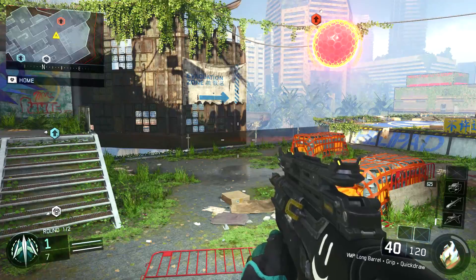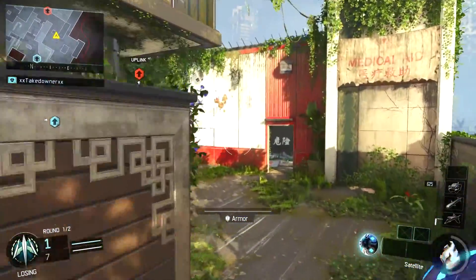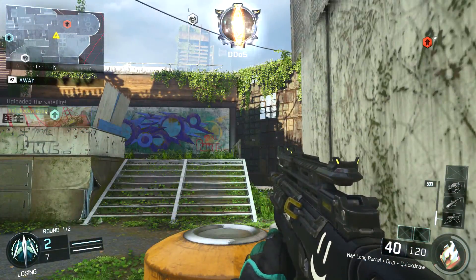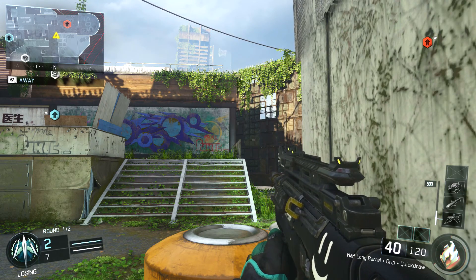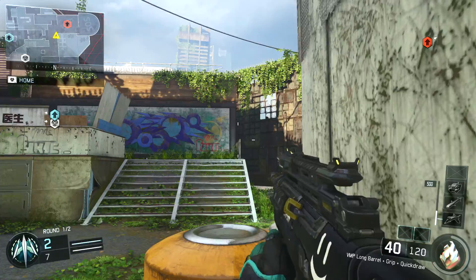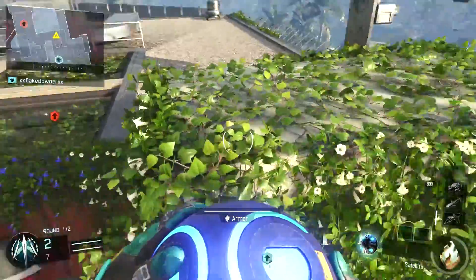For the fifth clip, we don't wall run — we just run straight up and throw it above the building, just like the first and second uplink throws. Pretty easy, pretty hard — depends on your aim.